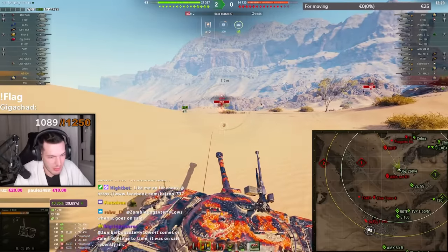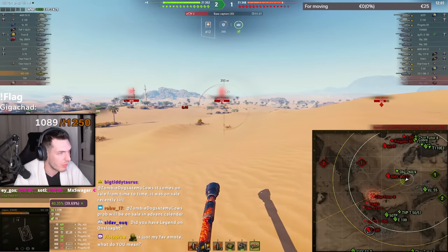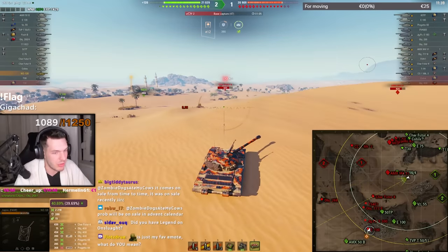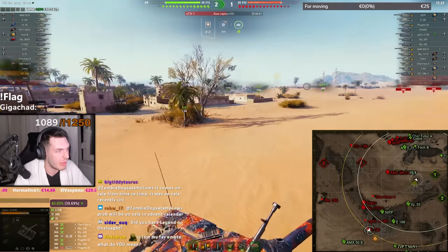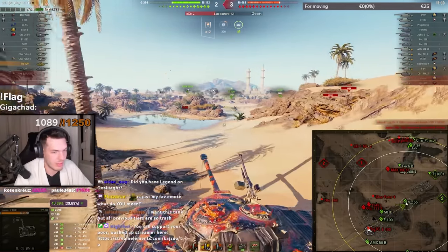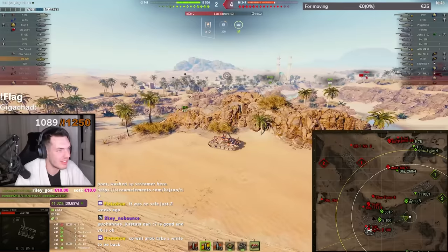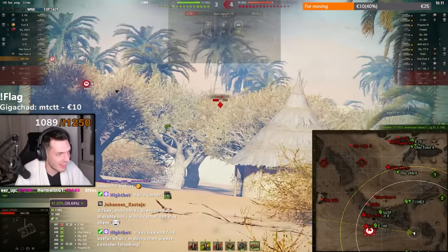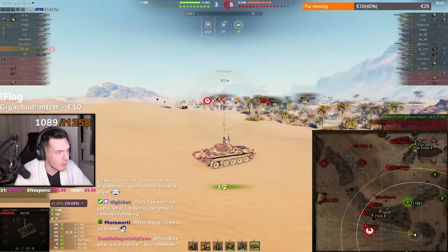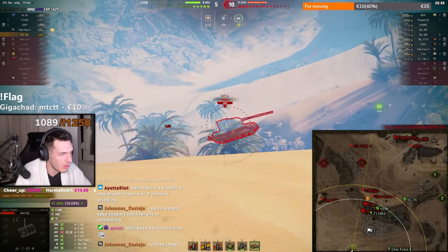We're getting double-capped by a Yak Pants and an E Honda — I think it would be smart to relocate soon. Guys, we need to decap this. I kept on moving all the way until I found an angle to shoot the Honda. Unfortunately it seems like we're losing this game, so I tried to get to the K-line dunes to provide support on the middle.